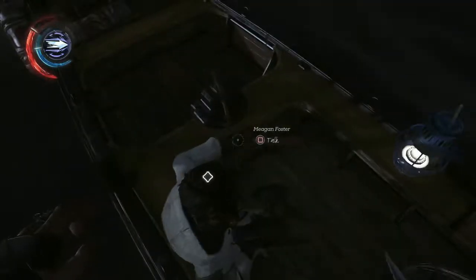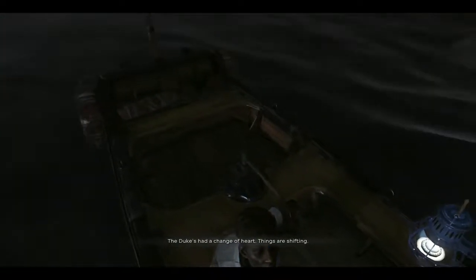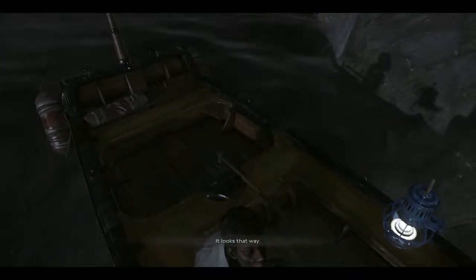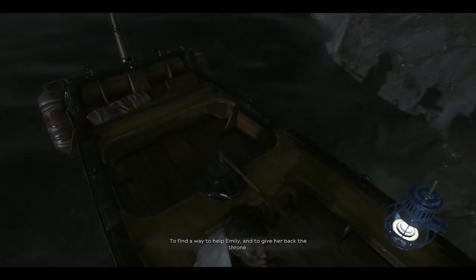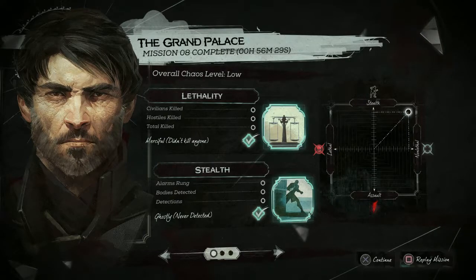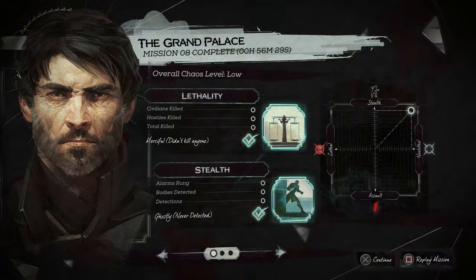Here comes Megan with her skiff, which I have some trouble getting into — which is quite amazing. I can blink across rooftops, I can sneak past hundreds of guards, but I can't get into a simple boat. The limitations of a poor assassin from Dunwall. But I do my best and I get in there in the end. We are done in Karnaca, and we go to the mission end screen. As always — except for mission 7 — no one killed, no bodies detected, no nothing. I want to thank you very much for watching and I will see you again in my next video. Until next time, this is the Wolfman, signing off.